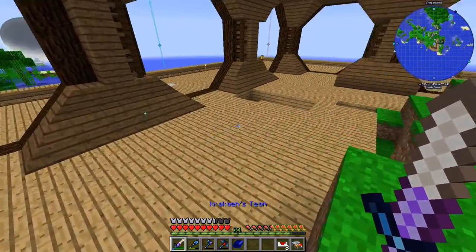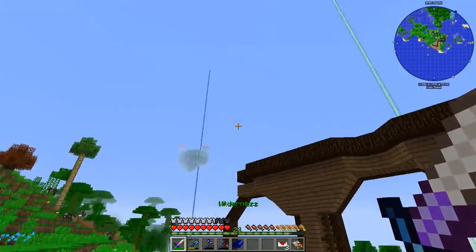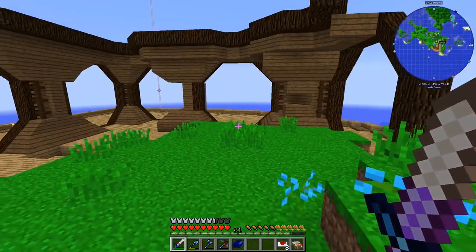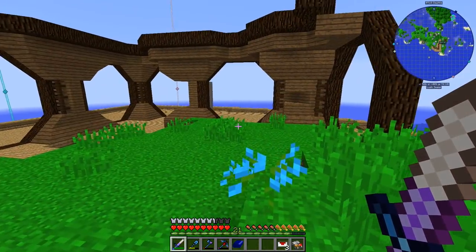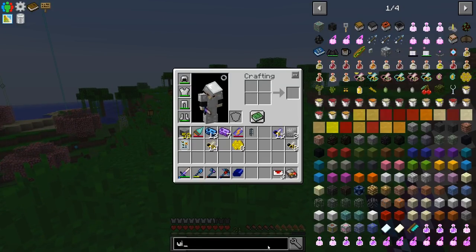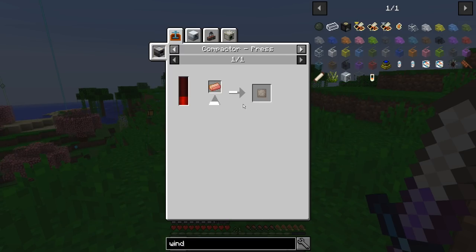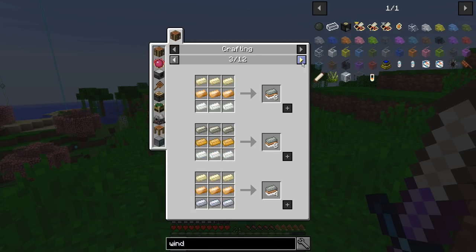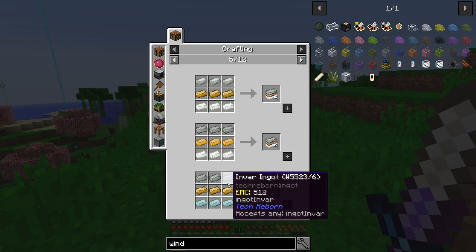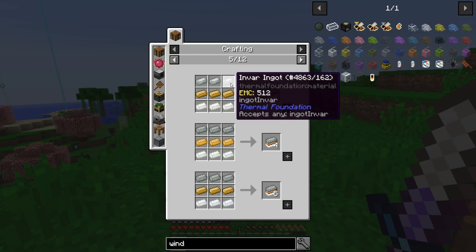One thing we're going to do is have this building contain all generation of things — automation and stuff like that. For power I decided I want power up here and not use the water power at the bottom, so I looked at windmills. They produce power and they're quite cheap — well, not cheap, but looking at the Mixed Four recipe it's nickel, bronze, and aluminum, something I have a lot of. But there's another recipe with invar, bronze, aluminum — that's wasting invar, so I went with the better option.